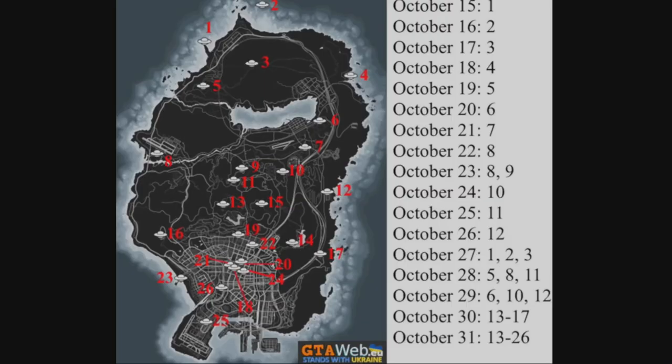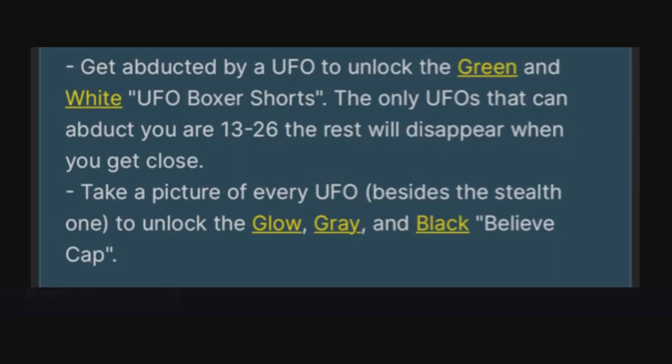Here's a quick map showing you all the locations. When it actually releases you can go to gtaweb.eu to see them as well. You're just going to want to go to these locations on the days that they say they're available. You can also get abducted by certain UFOs as well.